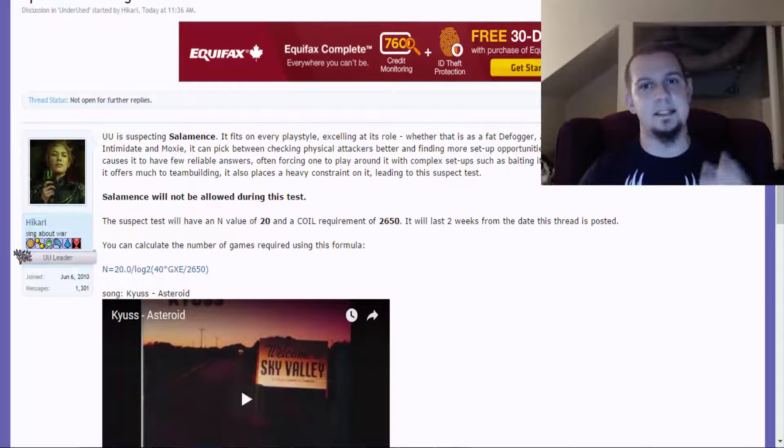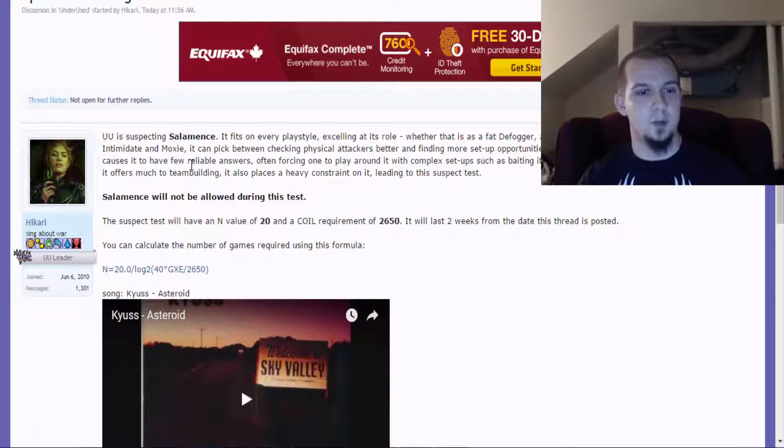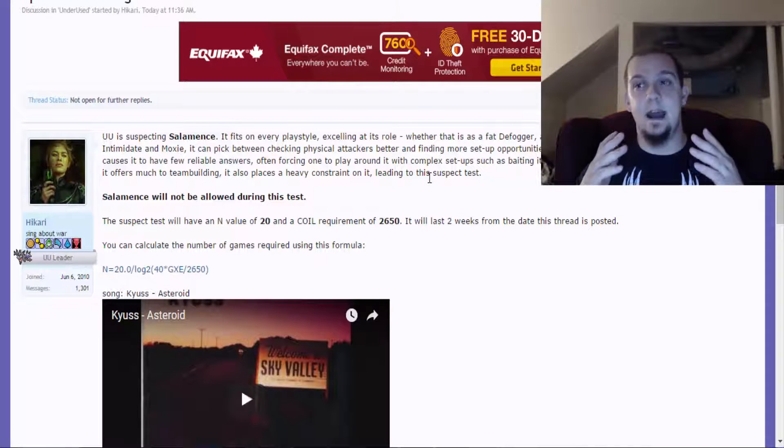Iron Tail is a little bit shaky because it has base 75 accuracy, which is a little annoying to deal with. But even still, when it hits, it's going to hurt. While Salamence offers too much to team building, it also places a heavy constraint on it, leading to this suspect test.